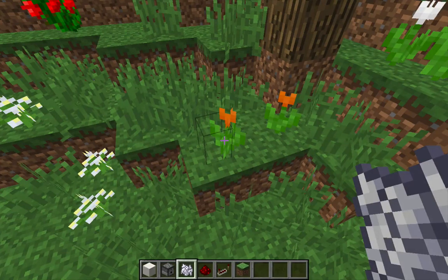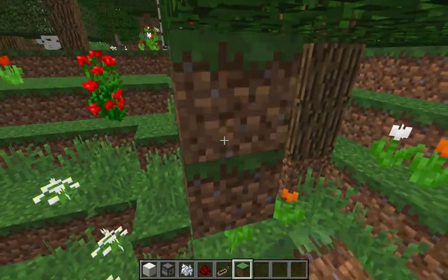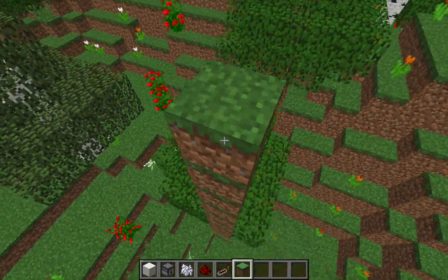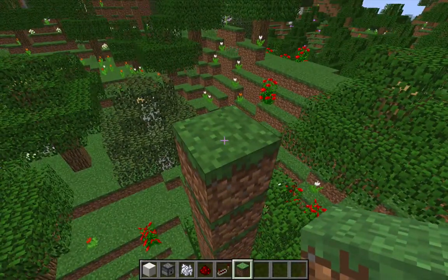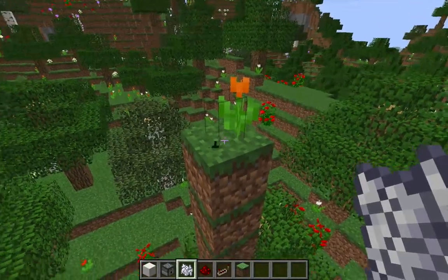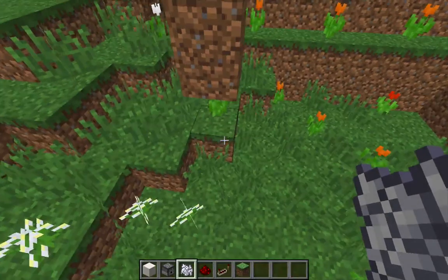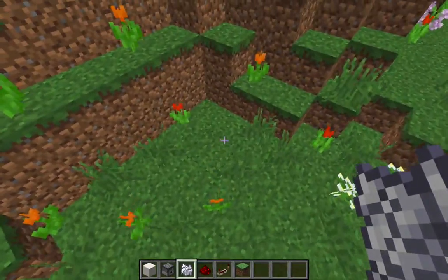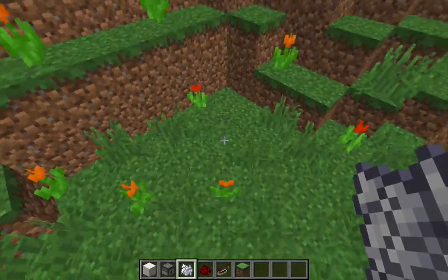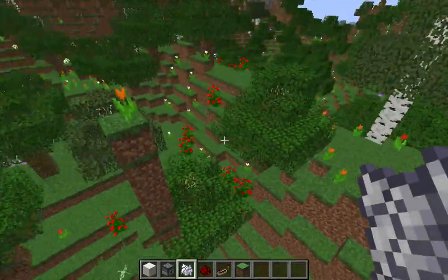That is actually going to be true regardless of the Y coordinate. So I could go all the way up here — this is the same X and Z coordinate — and there we got an orange tulip right away. The flower that generates when you hit a spot with bone meal is determined only by the X and Z coordinate. It's always going to be the same flower no matter what altitude you're at.